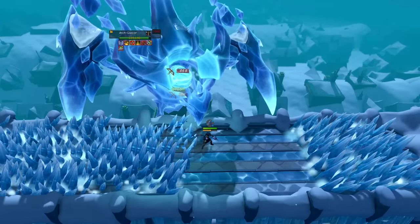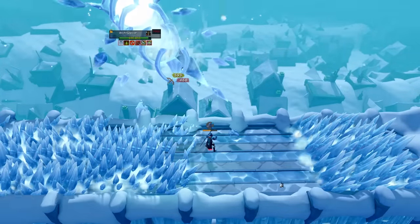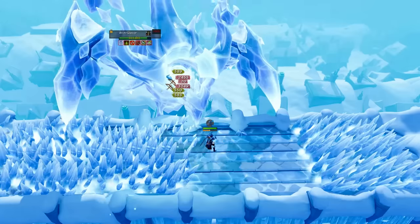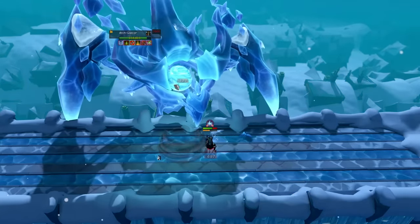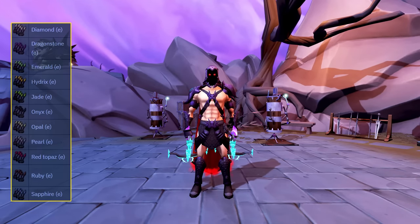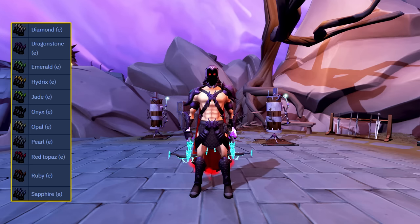If you use the ranged combat style in any capacity, you should be aware of the ammunition you're using. With the exception of a few two-handed weapons such as the Wyvern or Eldrix crossbow, all two-handed weapons use arrows, and one-handed weapons such as the Ascension crossbow use bolts. The best one-handed range ammunition are the criminal bolts E, which stand for Enchanted.